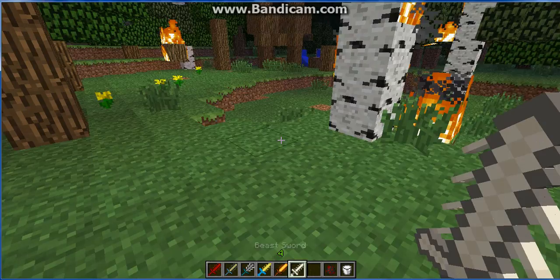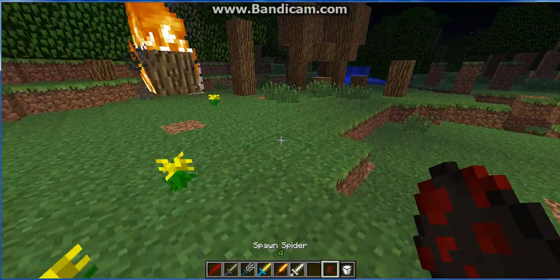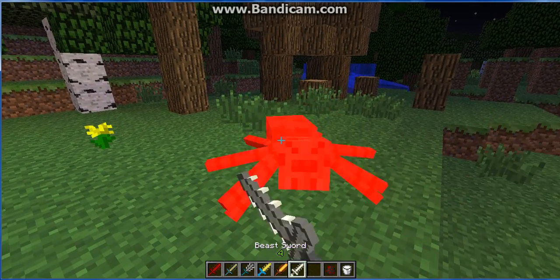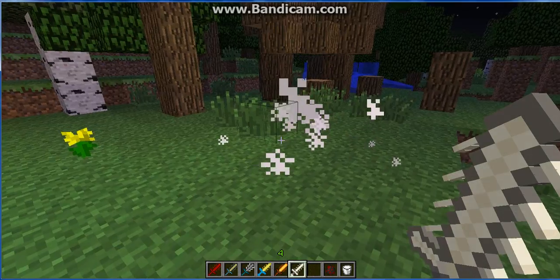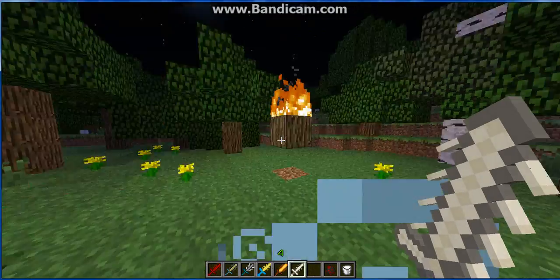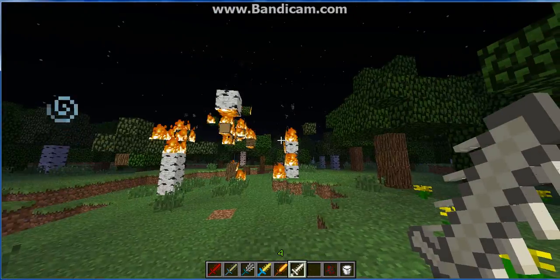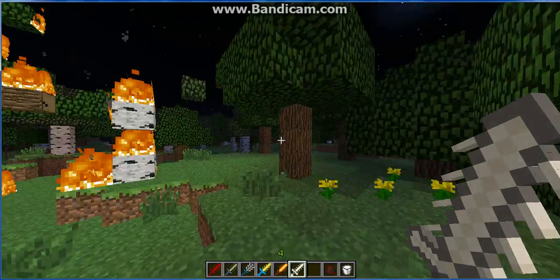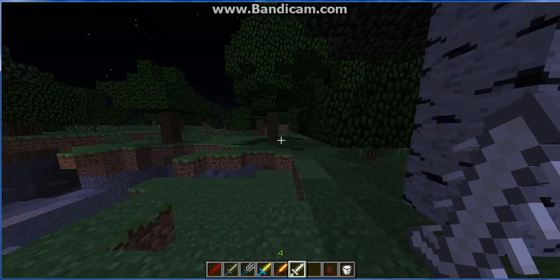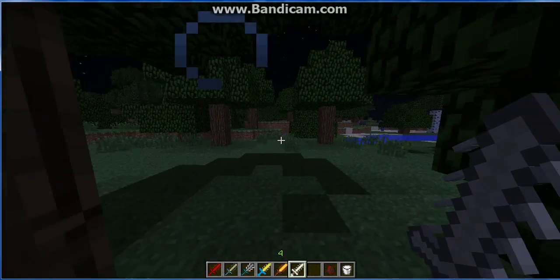Next we have the Beast Sword — I think this is the best one. It takes three hits to kill a spider. And if you right-click it, it gives you Speed IV. I don't know what just happened — I think a dog just burned. I don't really think this is the beast sword, but anyways, that was all for this mod.